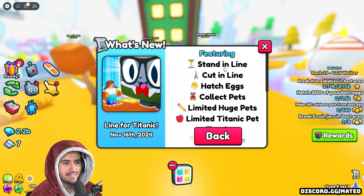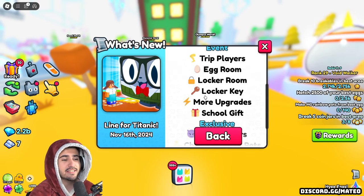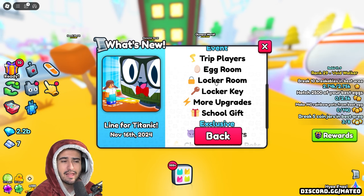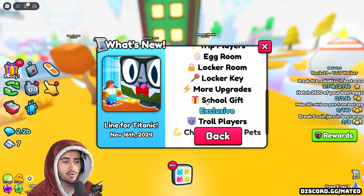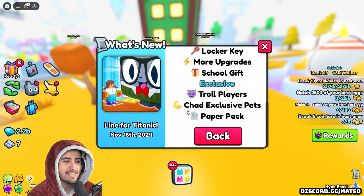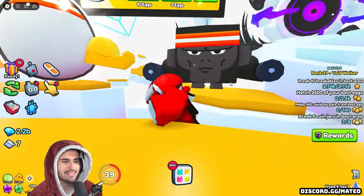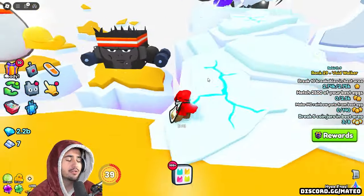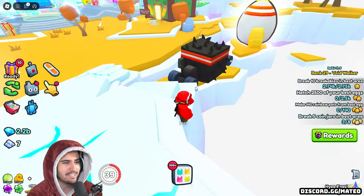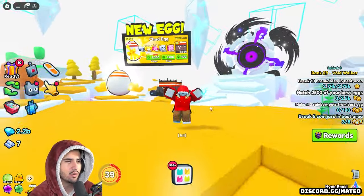It's kind of embarrassing how small these updates have gotten for Pet Sim. Pretty much everything here was in last week's update. The only new line says 'limited Titanic pet.' Inside the event room, the only real things they added are the ability to trip players and this locker room, which I'll show you shortly. We also got a school gift, which is different from last week's gift bag. We got a brand new exclusive egg — the Chad exclusive egg — and the exclusive Titanic Chad monkey, which is honestly pretty funny. They're all kind of lifting weights and working out.